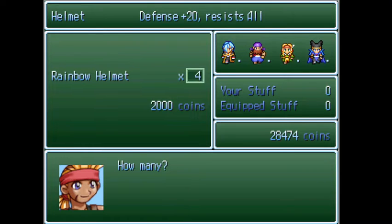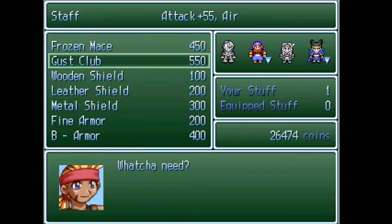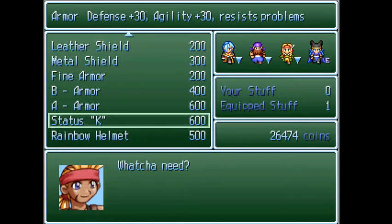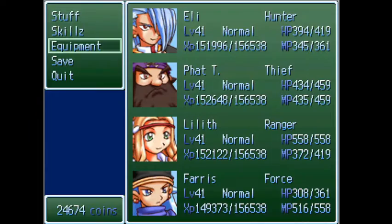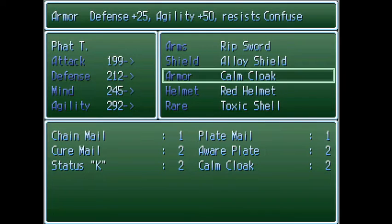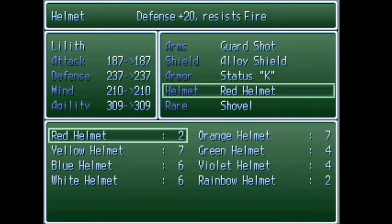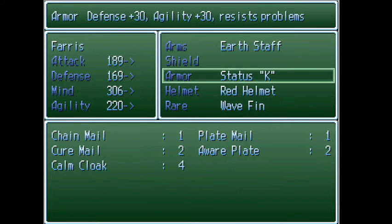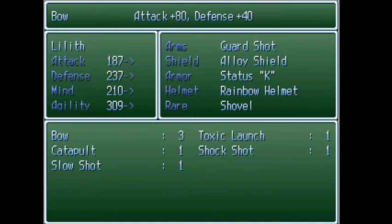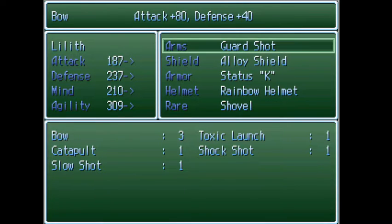I'm not sure what to think about this one. What stat goes down? First off — Status K. Raises my defense, lowers my agility. Resists everything. Rainbow Helmet — resists everything. I feel like if I had done this quest as intended, I would have had a better time with it. Oh wow, this boosts my defense. Nice.